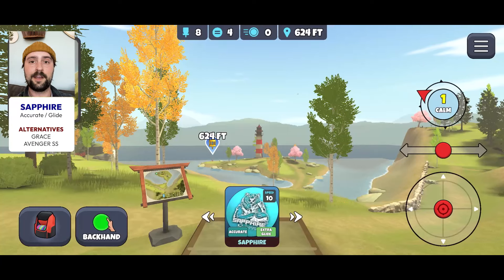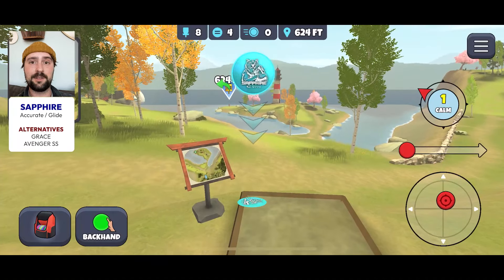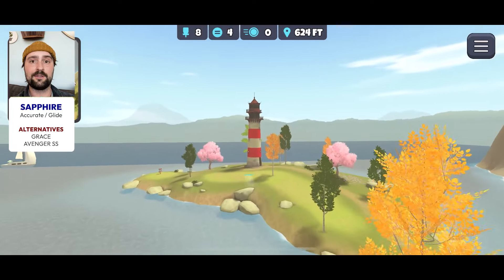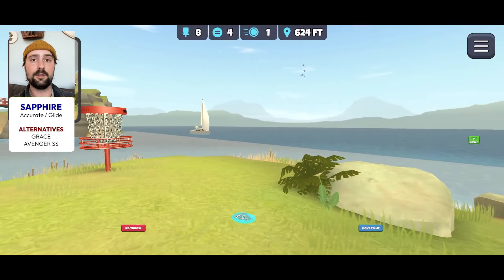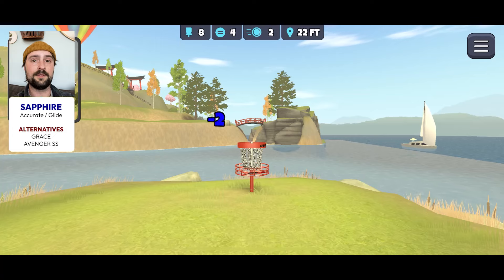Hole 8 on Ikigai Springs used to scare me, and then I got an Accurate Glide Sapphire and it just made it so simple. I'm aiming low, below this rock, sliding over — I want the disc to bend straight. It does have some anhyzer but it misses those trees on the right and then just skips right up to the basket without going long. It's just an easy button for this hole. I love this line.